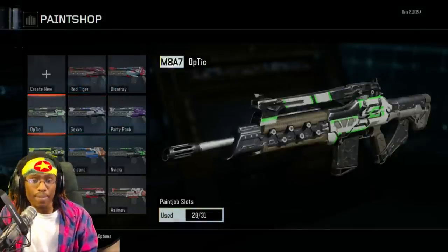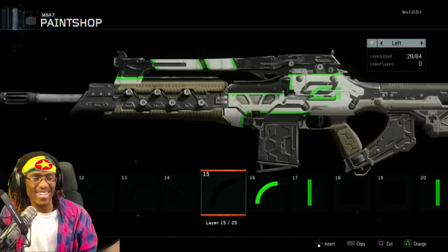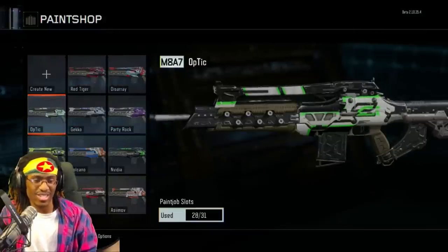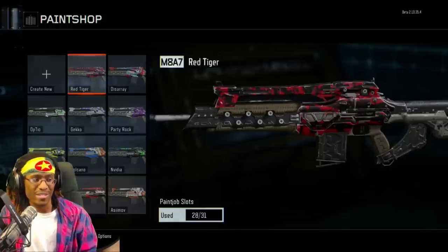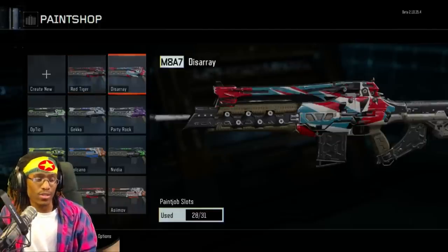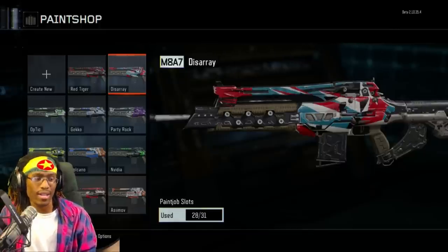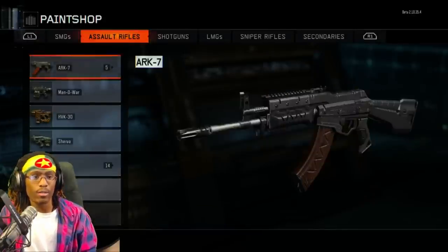A highly requested one — OpTic Gaming camo that everybody wanted me to make. I did it and it turned out really amazing. It looks sick and plays great in game too. Red Tiger from Modern Warfare 2 — it's not that special, pretty whatever, I could make it again in like three to five minutes. And Point Disarray, another CSGO skin — that one was pretty fun to make and I like it.